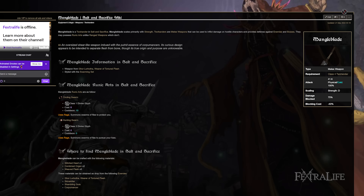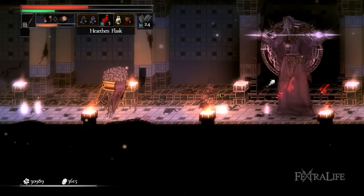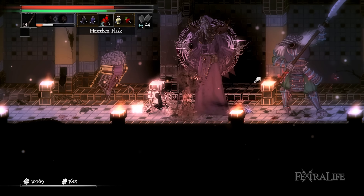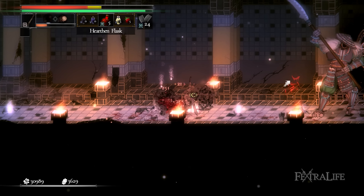For the Juggernaut Build, we'll be using the Mangle Blade two-handed weapon, which allows you to conjure two different swarms that follow your enemies, dealing periodic damage while you hack away with it. All damage done by either swarm will build up rage, making them self-sustaining abilities.